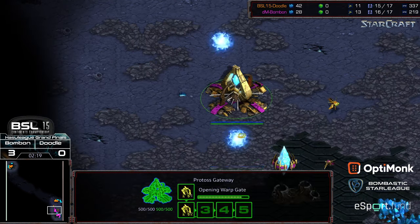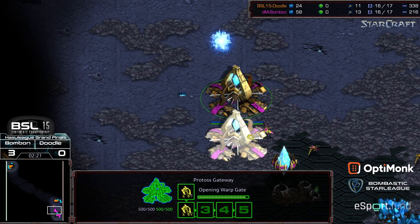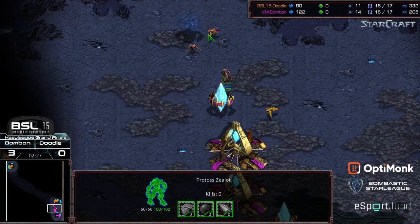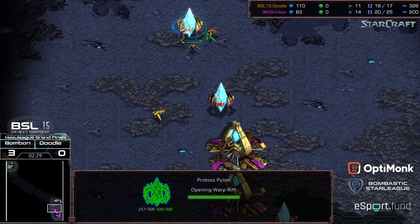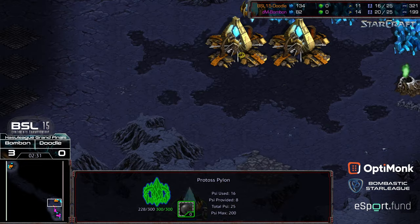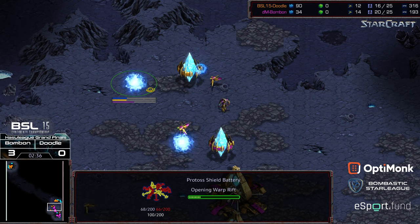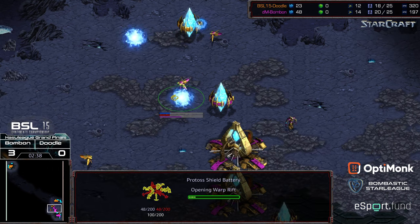A counter pylon is being dropped interior to the base for Doodle. First zealot out, second zealot queued, and now here come the probes. This is kind of the action I was looking for. That zealot — Doodle needs to defend that pylon, because that's going to be one of the pylons actually providing him some supply. An offensive shield battery, and a defensive shield battery in the opposite corner for Bon Bon.